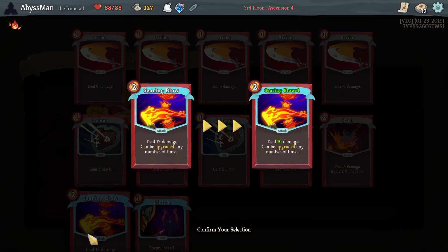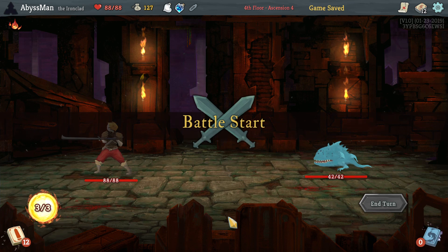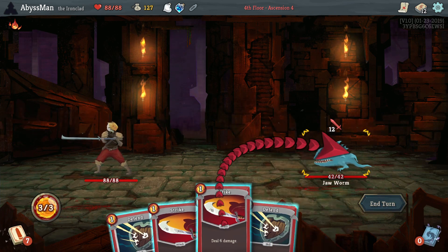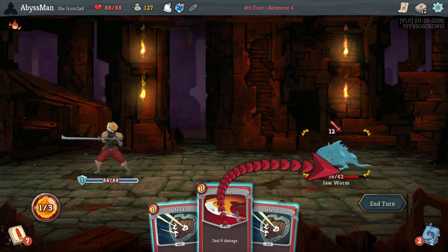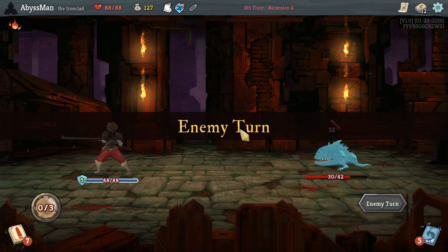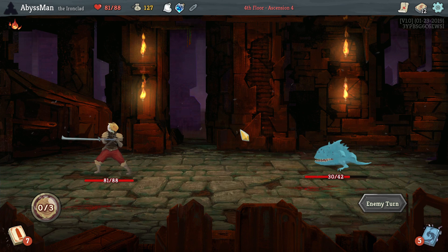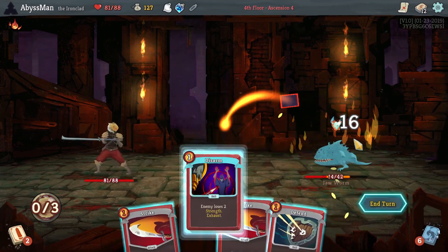Oh yes, thank you! Please, yes — upgrade! Alright: Strike, Defend, Strike. We'll take the damage and we can just simply use a regen potion. Otherwise I feel like the regen potion is a bit silly. Disarm.